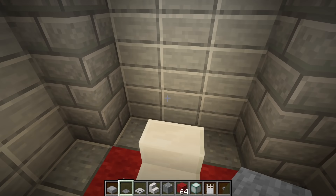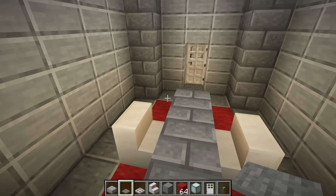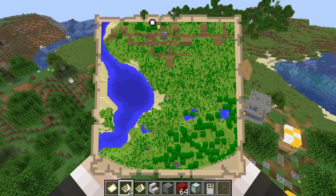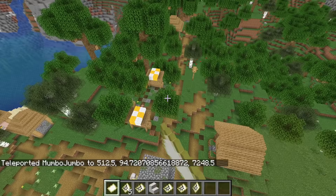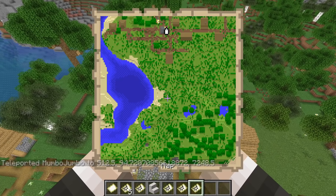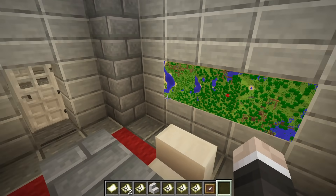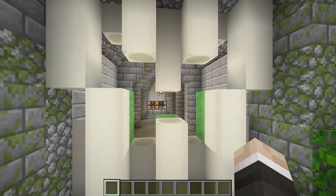For the final room in this hallway I thought it'd be really interesting to have a meeting room. I love the idea of zombies meeting up to decide where they're going to attack. So I made some maps of various villages. I don't know how, but I managed to visit the same village twice without realizing it — quite surprising given that I was teleporting all over the world.